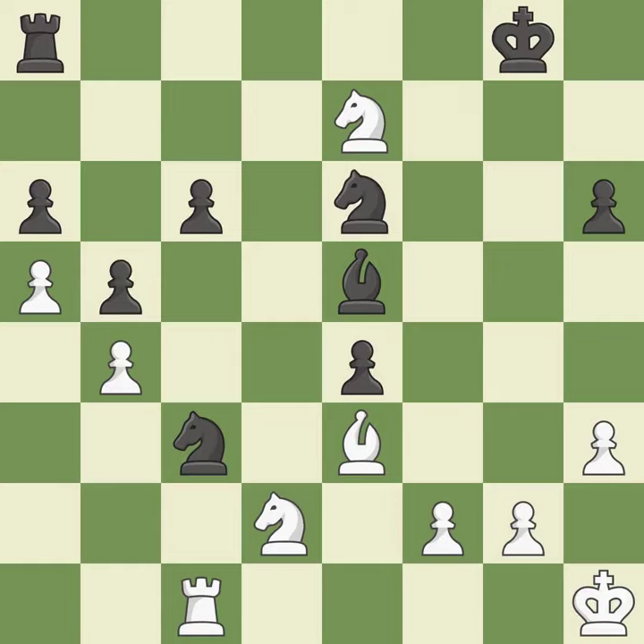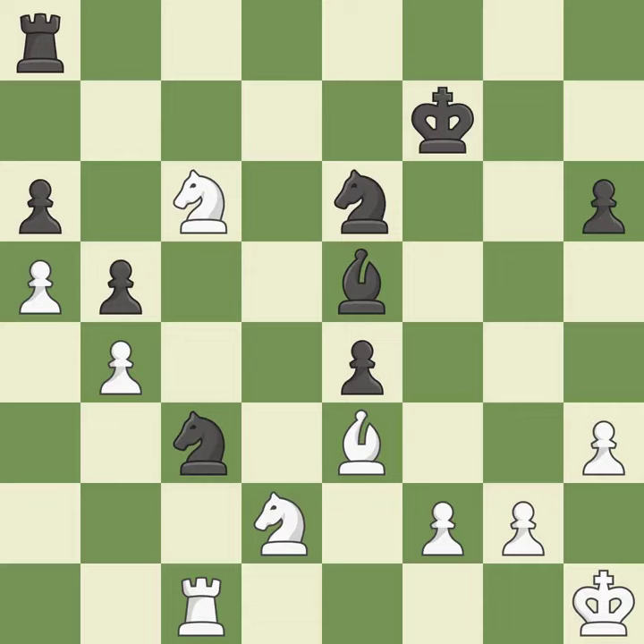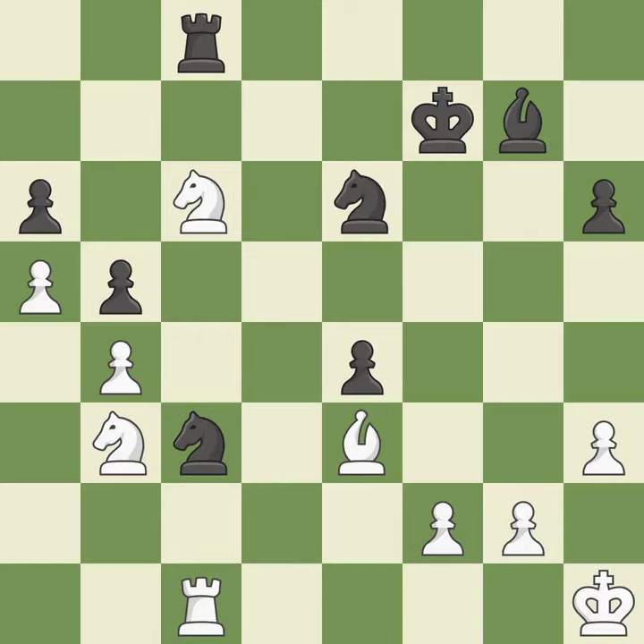This misses the chance to claim a free pawn — it falls flat. This moves away from the knight in shining armor. That pawn was free for the taking — it is best. This defends the attacked pawn — it is best. This poses the risk of producing a passed pawn — it is ideal. This is not the right idea — it is an inaccuracy. This offers an equal trade of pieces. This threatens to win a pawn — it is best. This is an equal trade — it is best.